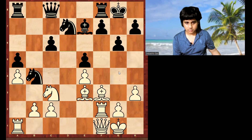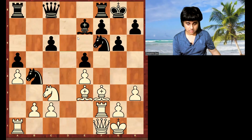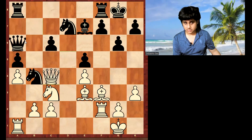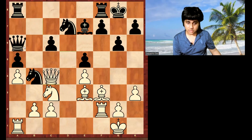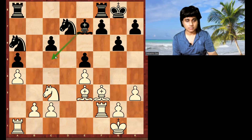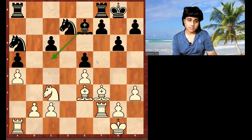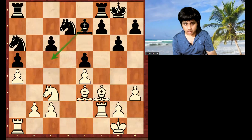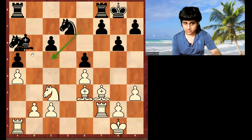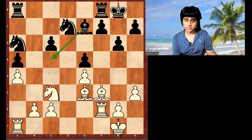Pause the video and find a good plan for white. The correct move is bishop g4, taking the knight. If you play queen c4 instead, then there is queen a6, because now black is forcing white to exchange the dark square bishop. If you take the knight on a6, bishop c5 will come and black is more than fine. White has the double bishop advantage, but once white exchanges the dark square bishop, one knight will sit on c5, another on b4, rook d8, and white has dark square weakness and must play very precisely.